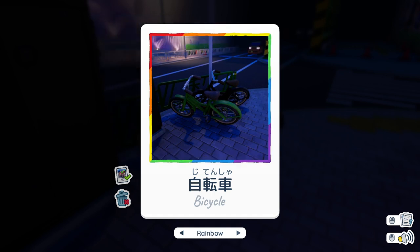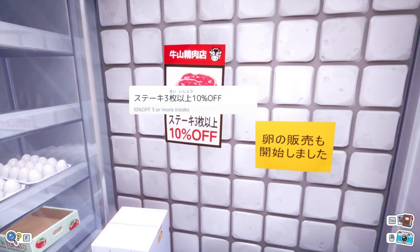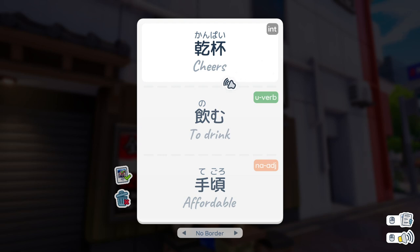Hiragana and Katakana is covered, but not necessarily testing you on the readings of each one unless you count the photo hunts. Also, there are no sentences to test your knowledge. Granted, there is an in-game translation for various signs, so that's helpful. I will give it points for using furigana and kanji, which is very helpful since kanji readings change depending on the context. You also do get some kanji for the most common things you'll run into.